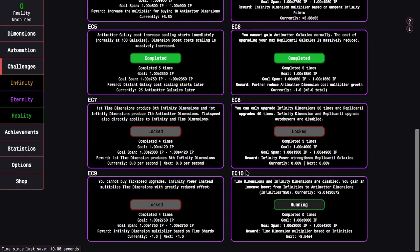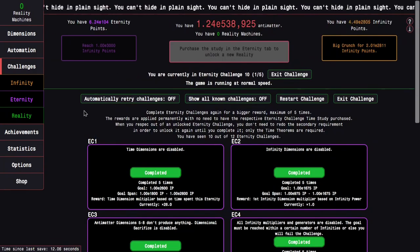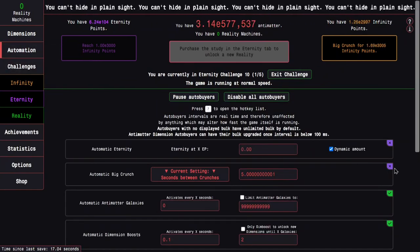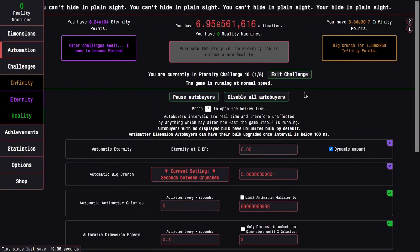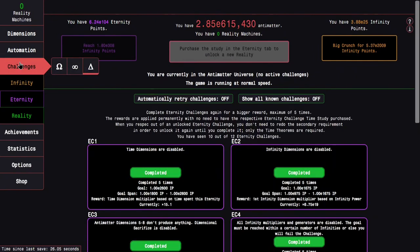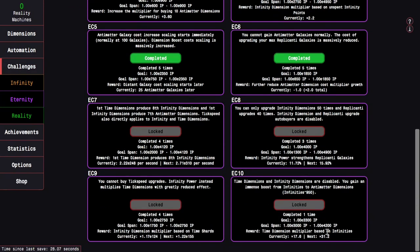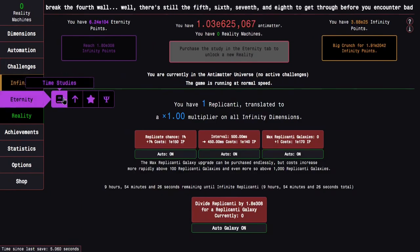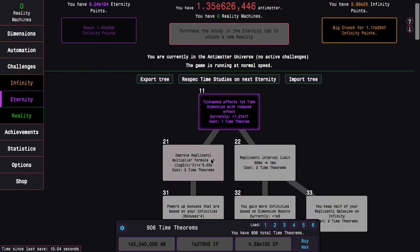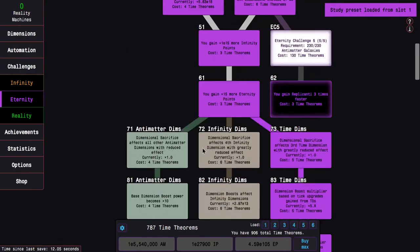This means I need to crunch a lot — it's just the same old infinity grinding again. Actually, I don't even need to do that because I literally just got enough infinity points to complete the challenge for the first time. The regular reward is a time dimension multiplier based on infinities, and that isn't even that powerful. The real reward of this challenge is the time studies below Eternity Challenge 10.